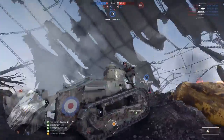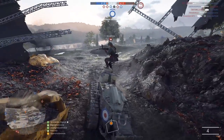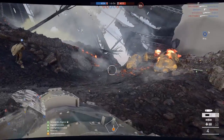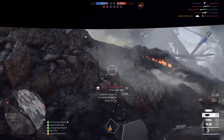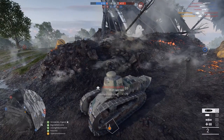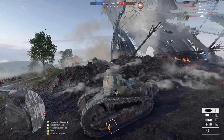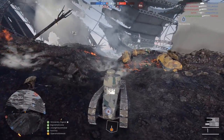The main shell can take out infantry, buildings, planes, tanks, jeeps, or other vehicles — you can even fire it at the blimp, the train, or the dreadnought and it'll do well. The secondary weapon is a canister shell, which is primarily used against infantry. If there's infantry running at quick speeds at medium to close range, I use the canister shell. Otherwise, I use the main shell since its high explosive splash radius can kill infantry even from about five feet away.